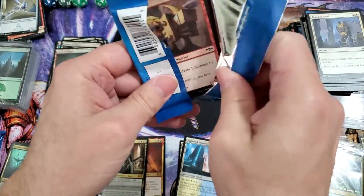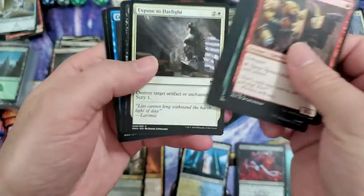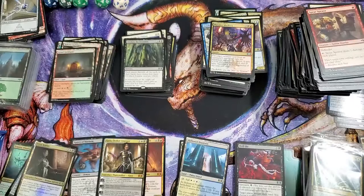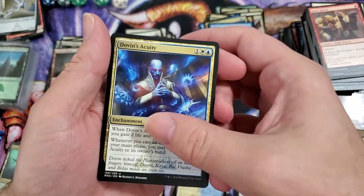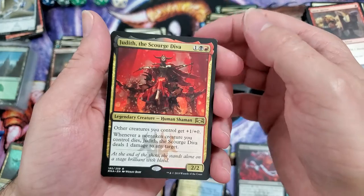We still need another mythic, another shock land — that's what I want, one of each would be awesome. Let's see come on, let's get it — send me some luck through that camera. That was a good omen, right? Sharkdoe, Crab, Code of Constraint, Dovin's Acuity, and Judith the Scourge Diva — okay, so it's Britney Spears in hell, is that what we're talking about?